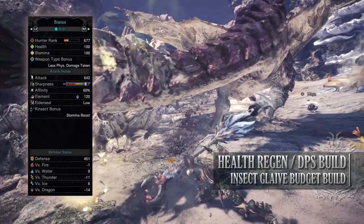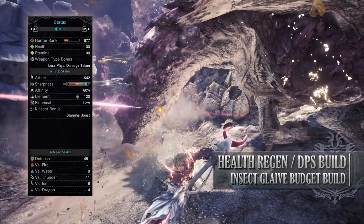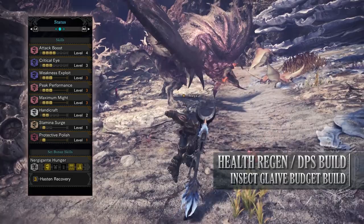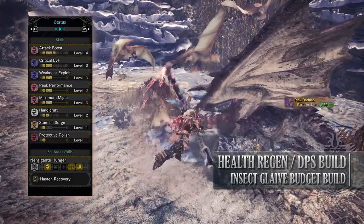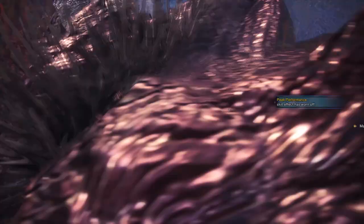You'll also have decent defences, especially against water and ice, but you're fairly weak to Thunder and Dragon. As for your skills, you'll have Attack Boost level 4, Critical Eye level 3, Weakness Exploit level 3, Peak Performance level 3, Maximum Might level 3, Handicraft level 2, Stamina Surge level 1 — Stamina Surge increases the rate at which you recover stamina — Protective Polish level 1, and the set bonus Nergigante's Hunger Hasten Recovery, allowing you to restore health when you hit a monster. This coupled with the health regen augmentation means that you should be able to restore a decent amount of health.